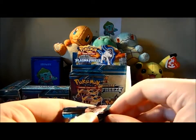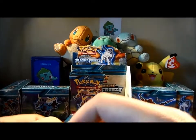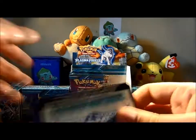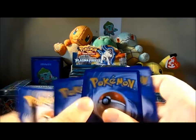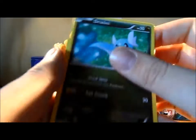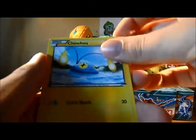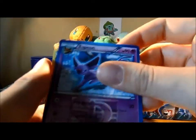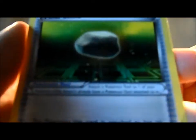So we have a Dratini — oh, that's pretty cute — Wooper, Sneasel, Chinchao, Dino, Espeon (got quite a few of these now), Lampent, and Float Stone — that's so cute, look at that stone.